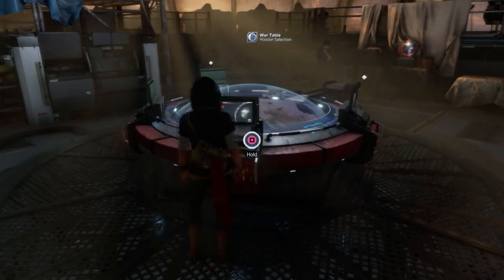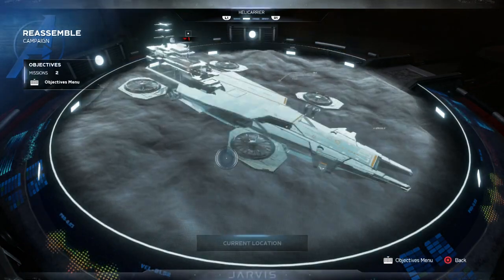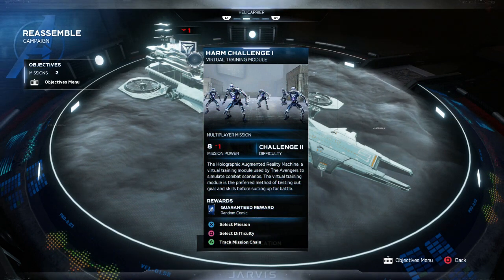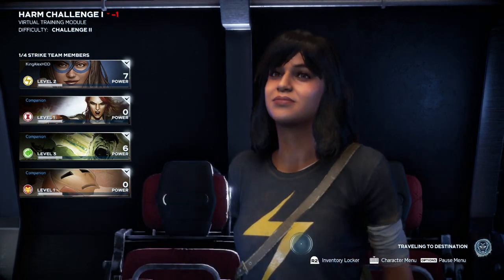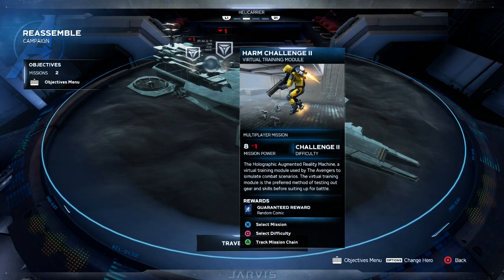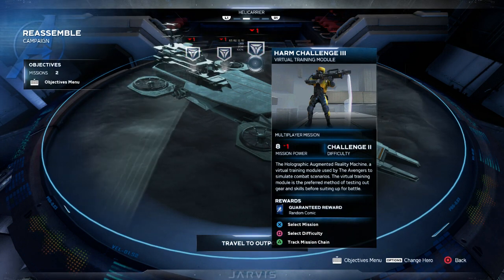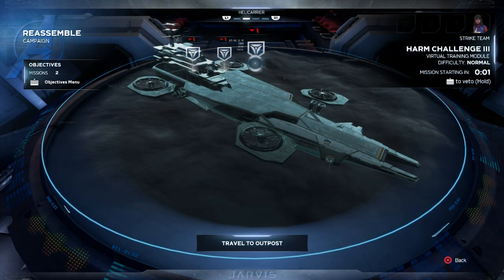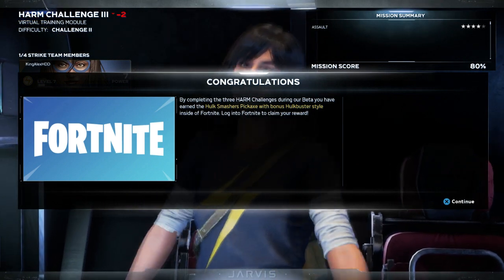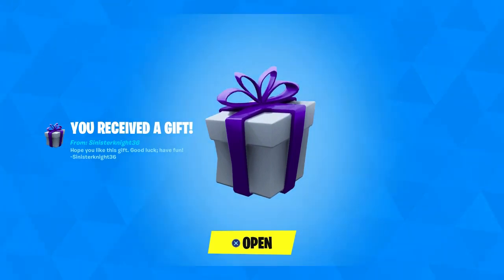Click OK, then come back to the computer and go to the Helicarrier. Select the first mission and start it up. I recommend doing this offline — you don't have to play with other people if you don't want to. Complete the first mission, which unlocks the second one — complete that, and the third one unlocks. Each one has 10 waves. Once you complete all of them, you will get a congratulations alert saying you completed the Harm Challenge. Then come back to Fortnite.